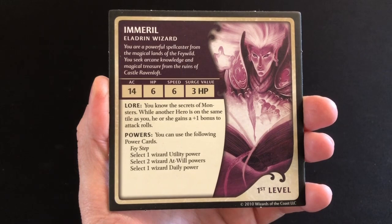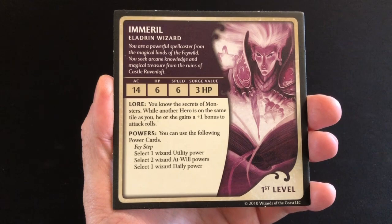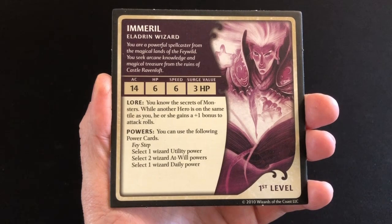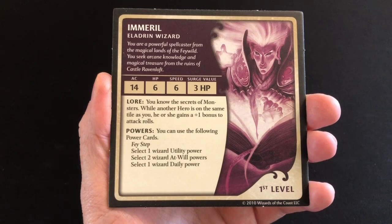Our surge value is three — if at any point we are knocked unconscious we can be revived with three hit points to carry on the fight, and we can do that up to twice before it's game over. We have a special lore ability which isn't applicable when playing with just one hero because it benefits allies. We also have a list of powers: a phase step, one utility power, two at-will powers, and one daily power.